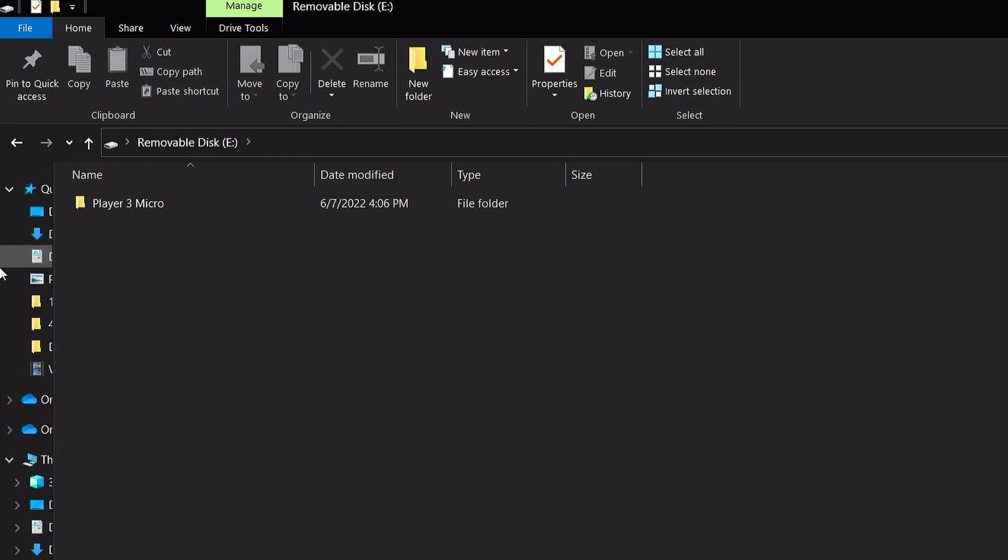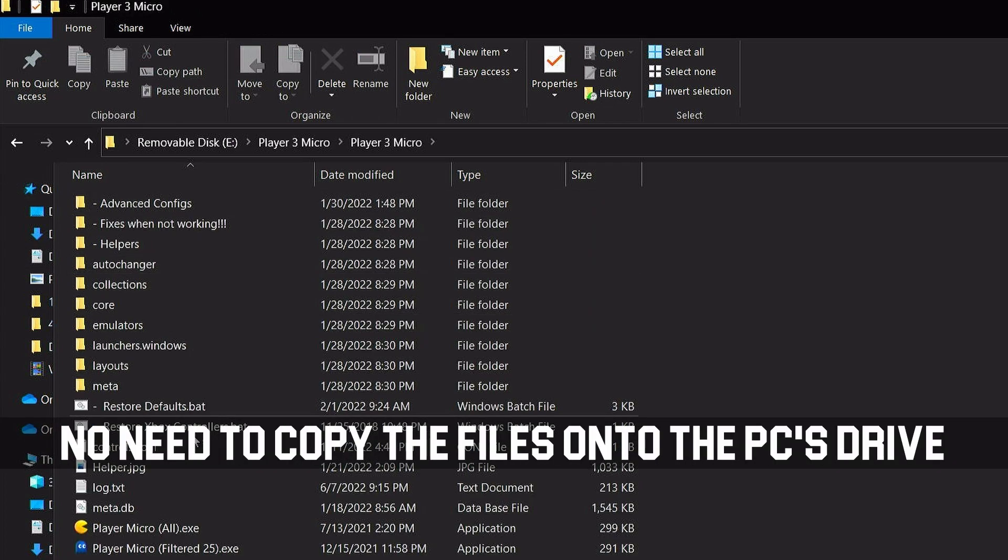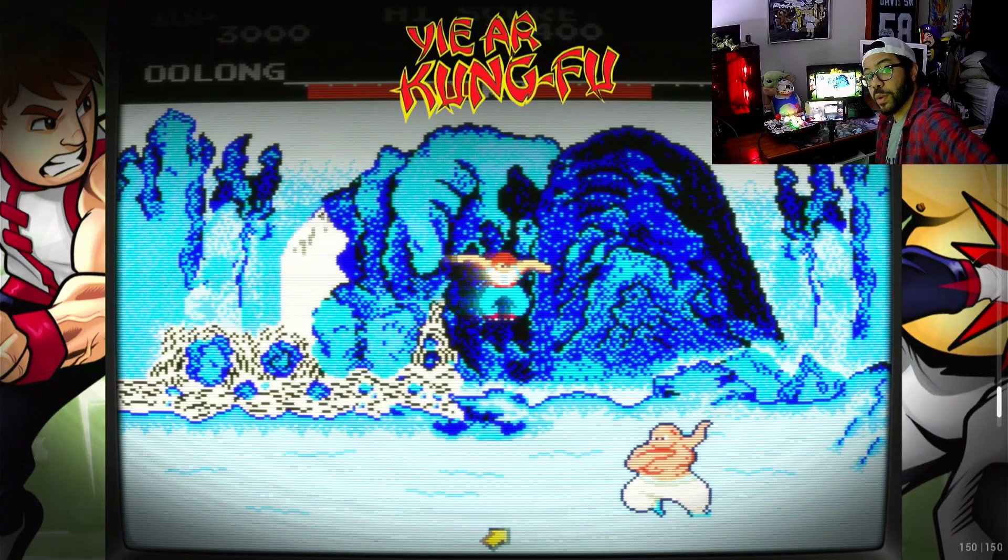Let's safely remove our drive, get it inserted into our laptop, locate our .exe file and get it running. It's loaded up — let's see what games we got on this bad boy.